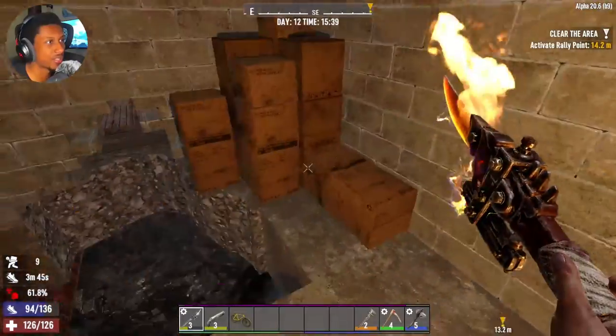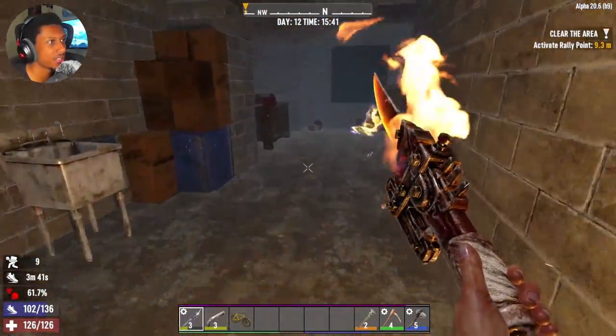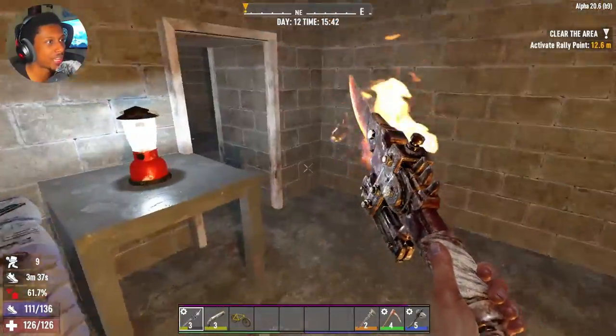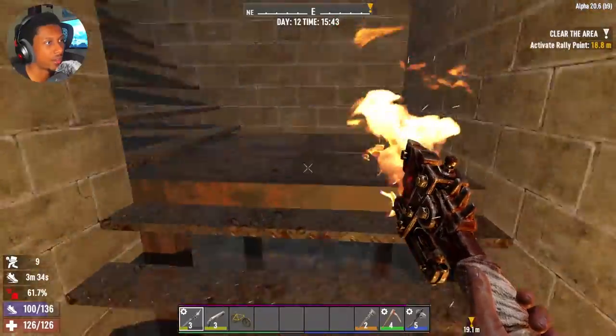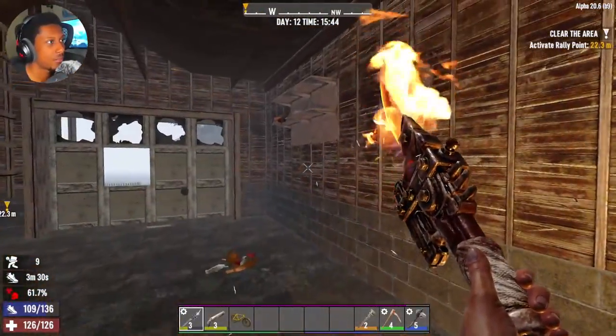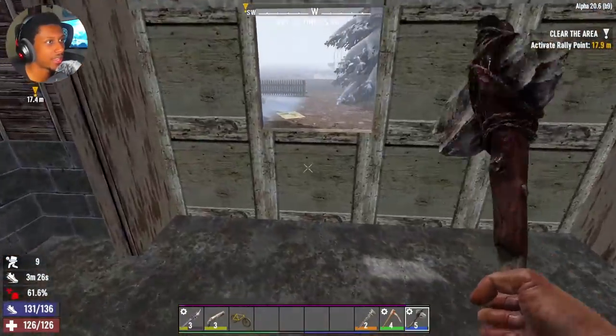We're pretty much done with this area. Now it's time to activate the quest and get done here. It's a good thing we did this though - now we know exactly where the loot is. There are still some zombies around us. That loot under the stairs was massive - massive loot under the stairs. Hello! Oh, there's the ladder.